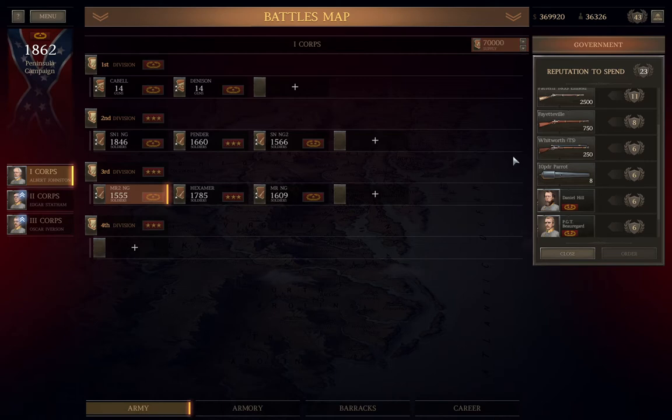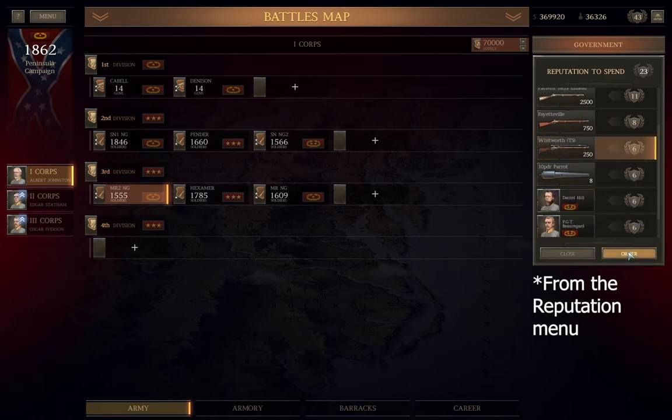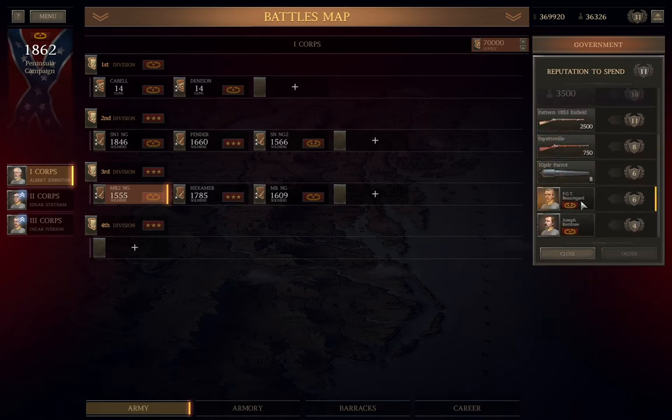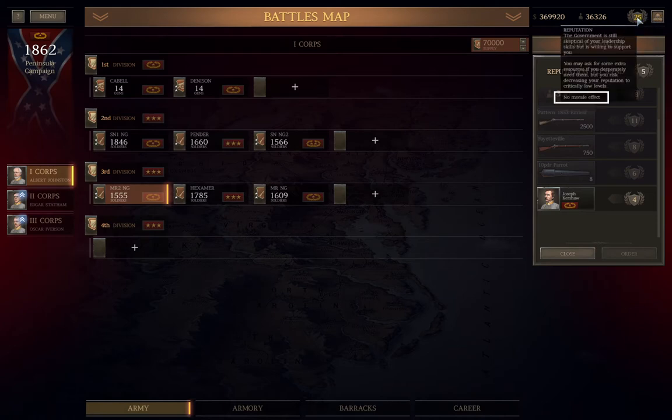This will actually be the final time I can pick up the scoped Whitworth sniper rifles in the entire game, at least playing as the CSA, so I'll grab those and the two Major Generals. I can make do with the nine 10-pound Parrots I have in my armory for Gaines Mill, and I even have a plan for them. And by leaving my reputation at 25, I don't even suffer a morale penalty.